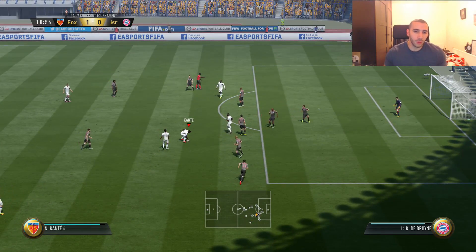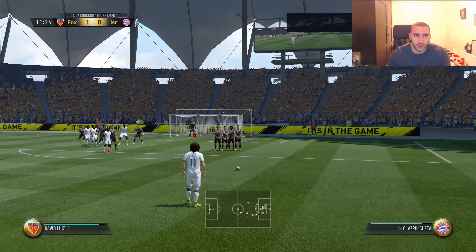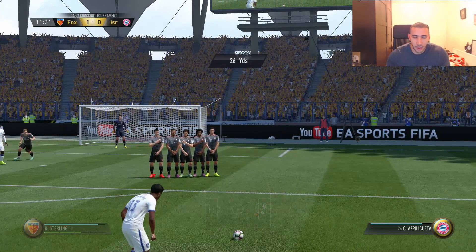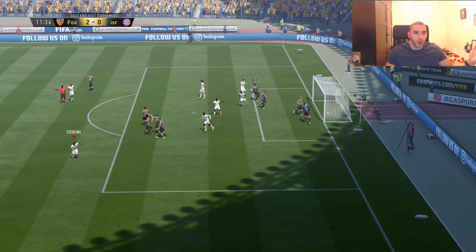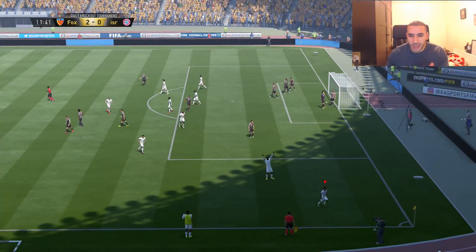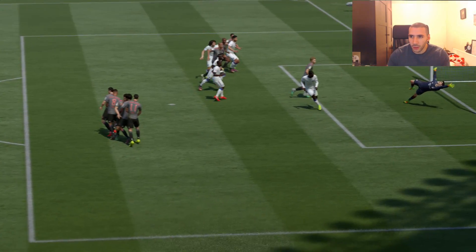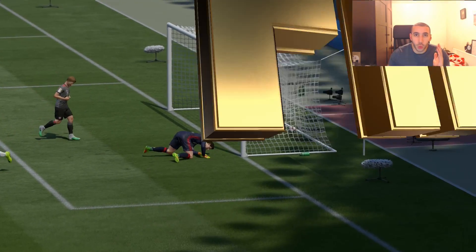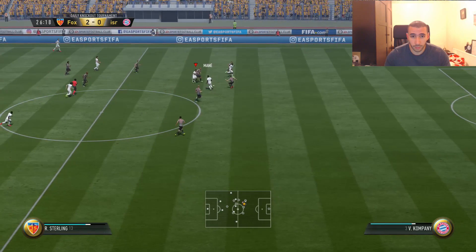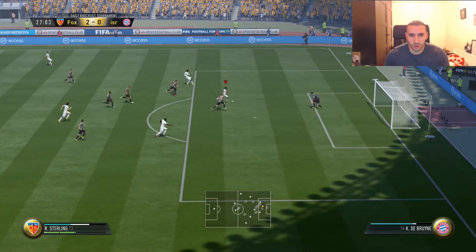Oh my god, what a save - or block I guess. Sterling is just too fast, he is way too fast. We'll still test the free kick with Sterling even though his free kick accuracy is absolute garbage - 54 free kick accuracy and his power isn't even that good. Oh my god, how does he have 54 free kick accuracy and it looks like he has 99? Stats are fake sometimes!